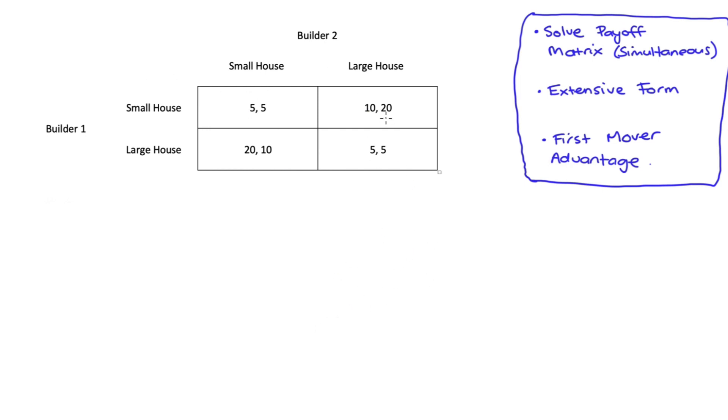I'll now solve for the Nash equilibrium by finding best responses. If builder two builds a small house, builder one could build small and get five or build large and get twenty. Twenty is bigger than five, so building large is the best response for builder one when builder two builds small — I'll underline that. If builder two builds large, builder one could build small and get 10 or large and get five. Ten is bigger than five, so building small is the best response to builder two building large.